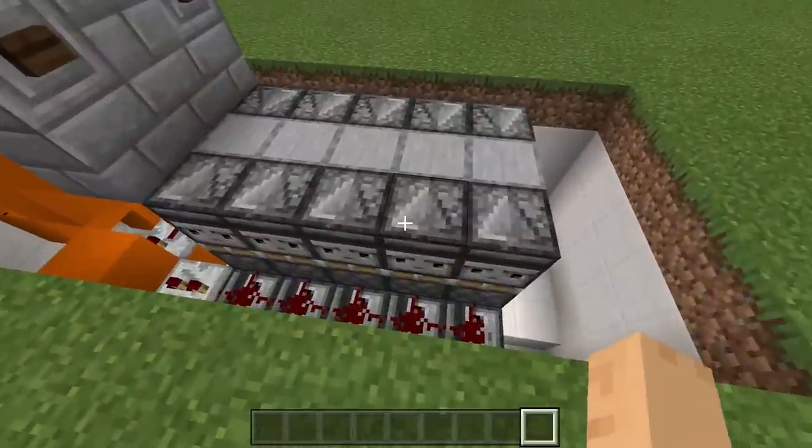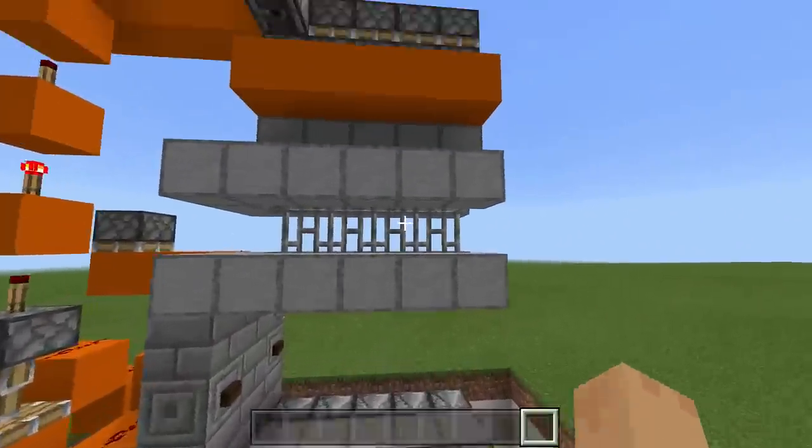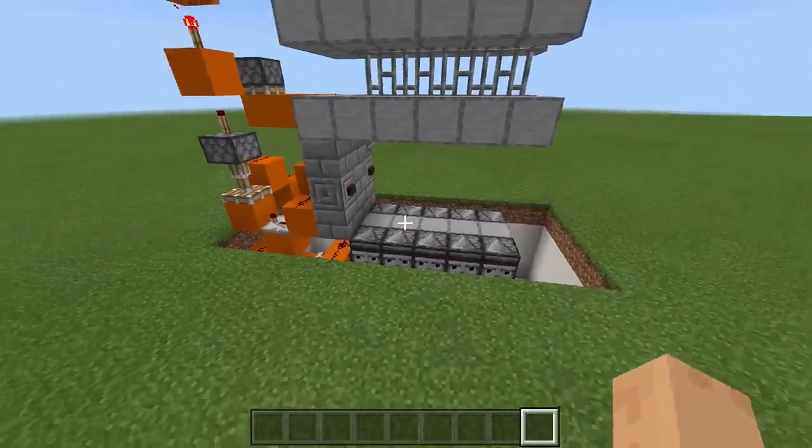You only have to dig down four blocks. This thing can expand up to 13 blocks and you can use whatever blocks you want for the gate — you do not have to use iron bars. You can use fences, normal blocks, or glass; it's completely up to you.